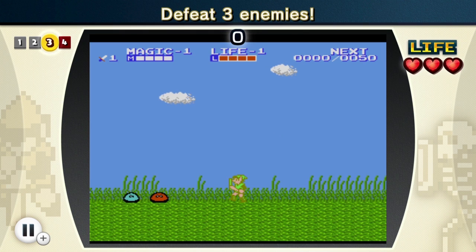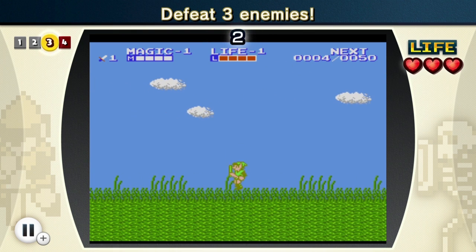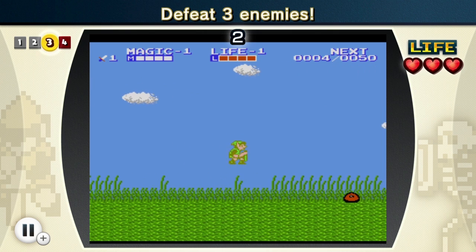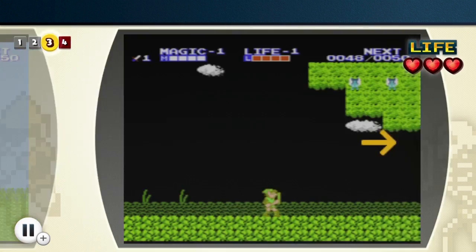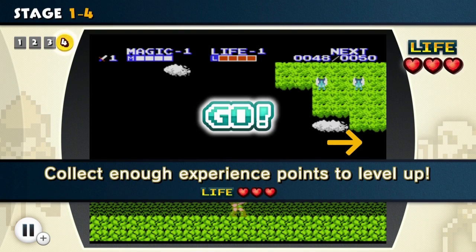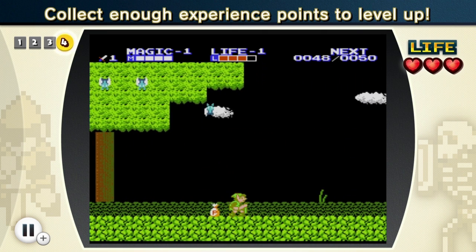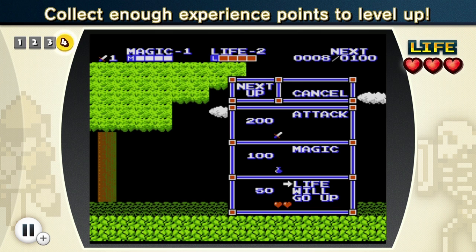And defeat 3 enemies. For those who don't know, Zelda 2 has elements of side-scrolling. There's also some overworld stuff, but they kind of mix it up. When you go inside a dungeon or town you're side-scrolling, and on the overworld there's a classic bird's-eye view. Collect enough experience points to level up — let's grab this bag here and that'll do it!